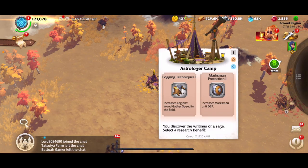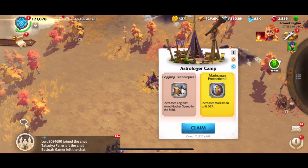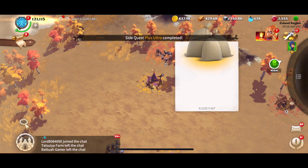Right here I get to choose — this is science. So if I go into my research building, the Academy — called Science Center in some other games — this will just complete one of these research levels for me. These are out of five, and I can pick whichever one I want. I can increase the marksman defense, basically increase their shield by one level, or I can increase Legion wood gathering speed in the field. I'm way more interested in the PvP stuff.